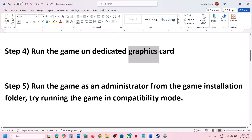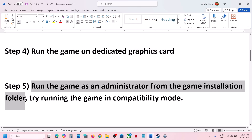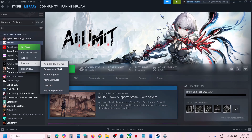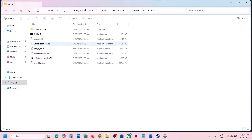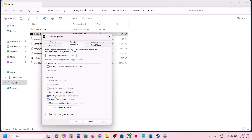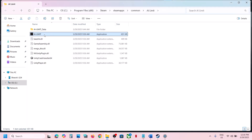The next step is to run the game as an administrator from the game installation folder. Right-click on the game in Steam, select Manage, then click Browse Local Files. Right-click on the game exe file, select Properties, go to the Compatibility tab, and put a check on Run This Program as an Administrator. Click Apply, then OK, and launch the game.